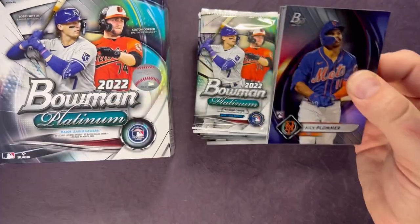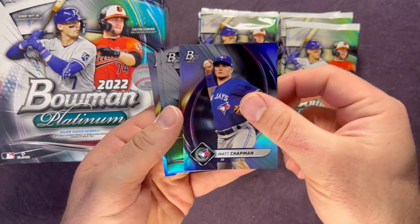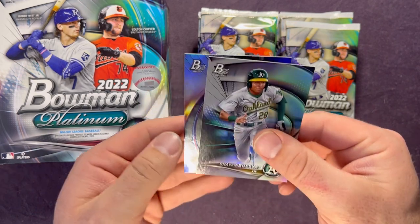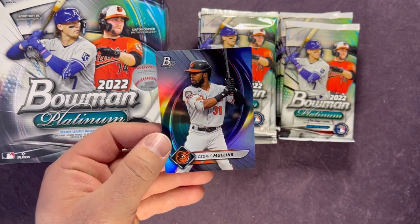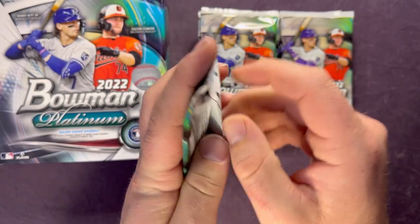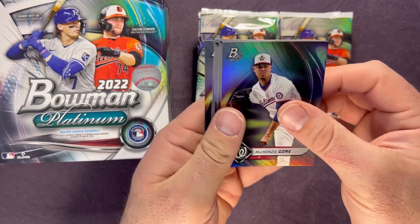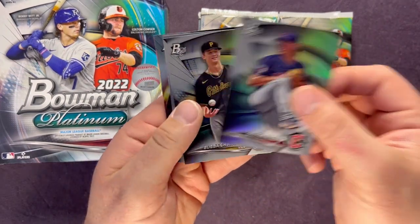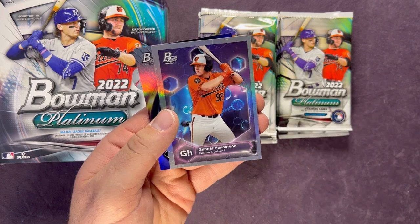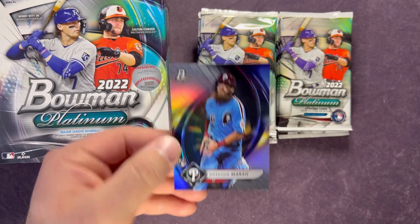Hoping for some nice autos when we get there. Nick Plummer, Matt Chapman — I do like the feel of these cards, the card stock in general. Brennan Davis, Brian Buelvis, and Cedric Mullins. McKenzie Gore — nice rookie pitcher — Doug Nikhazy, Bubba Chandler, and a Gunner Henderson. Brandon Marsh on the back — not a bad one there.